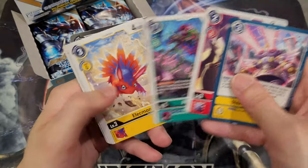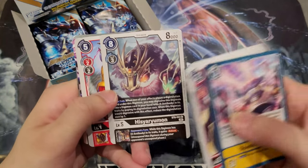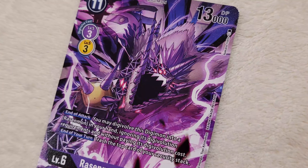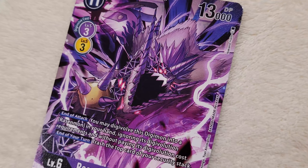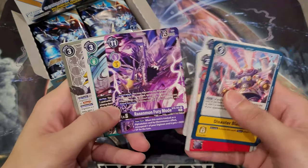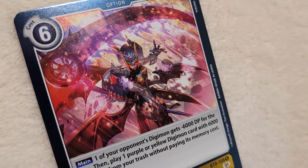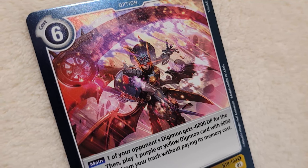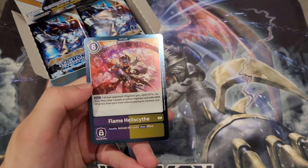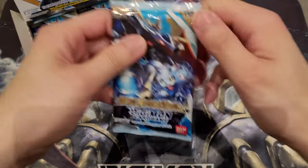We've got Disaster Blaster and Hisyarumon — definitely needed for X-AntiBody, really cool new addition. We've got Rasenmon Fury Mode. I really like the card artwork of this card, it looks just really, really cool. I kind of felt they did it dirty a little bit for not making it a holo, but really nice art. And then Flame Hellscythe — one of the best options to come out of this set, which is absolutely amazing. Main one of your opponent's Digimon gets minus 6,000 DP for the turn, then you can play one purple or yellow Digimon card with 6,000 DP or less from your trash for free. Definitely needed for the MasterTyrannomon Phantomon decks out there.